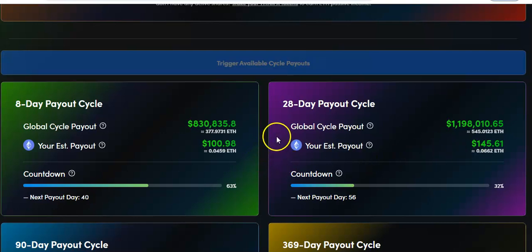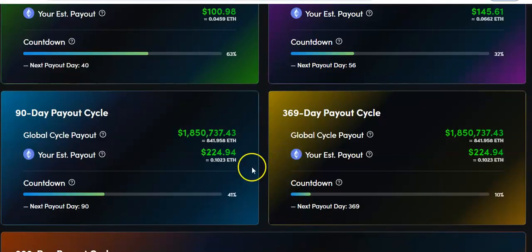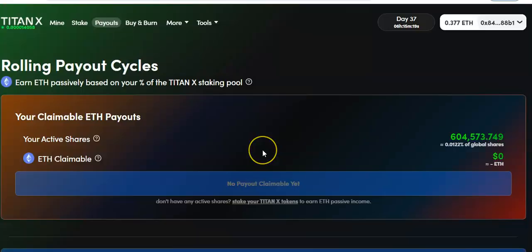I've only got about $800 staked on this one, and I'm gonna get $100 so far. That's my first 8-day payout. Come on, man! So I don't know — maybe I'm wrong on the staking mechanics.